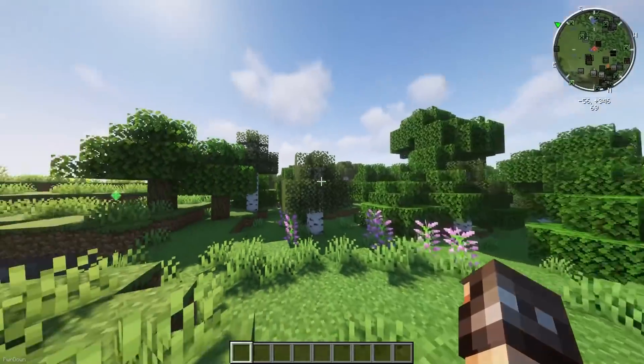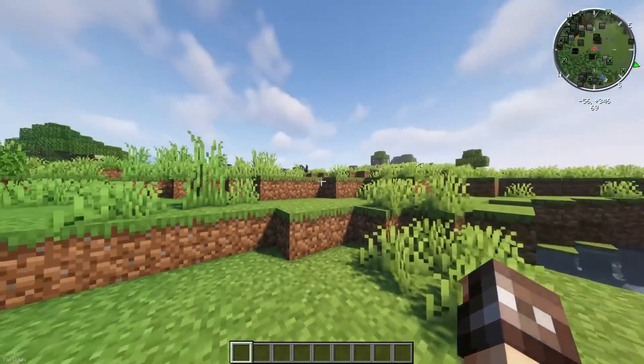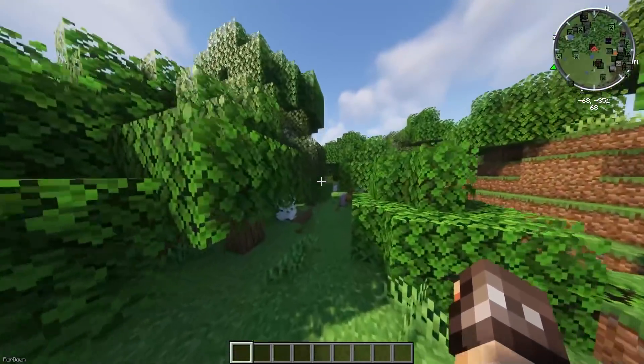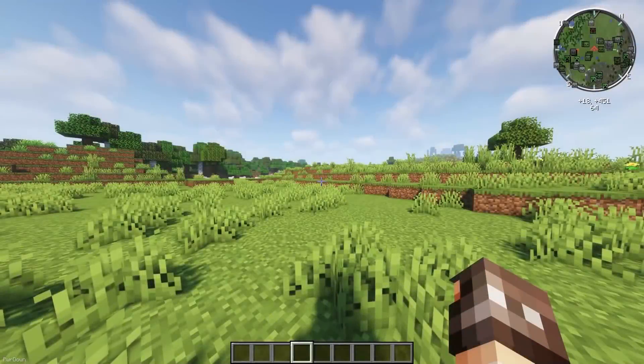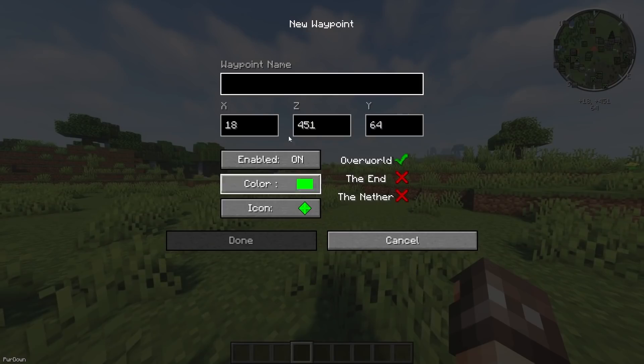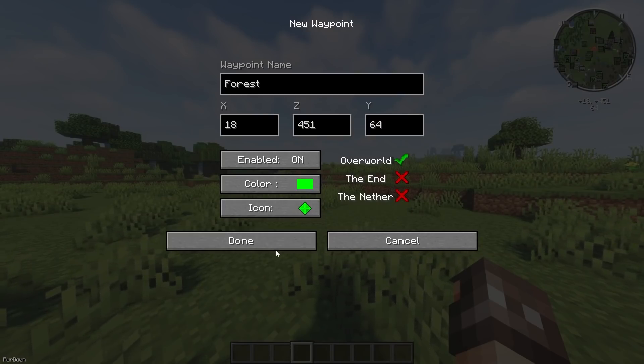Voxel Map will display a mini-map on your screen, which will show your surroundings. There's also a built-in compass, which shows each point of a compass, as well as your current coordinates. You can also see a larger map, showing where you've discovered so far, and set waypoints, so you'll never lose important locations.